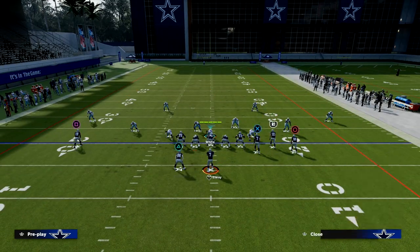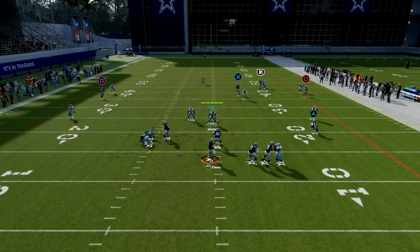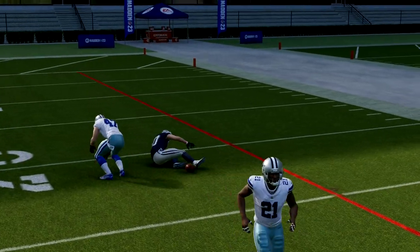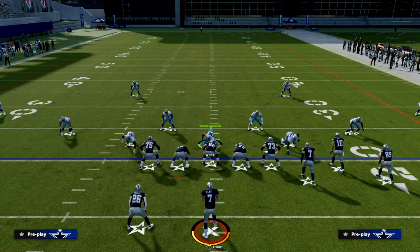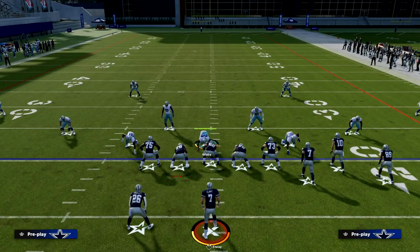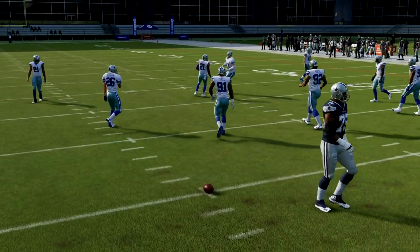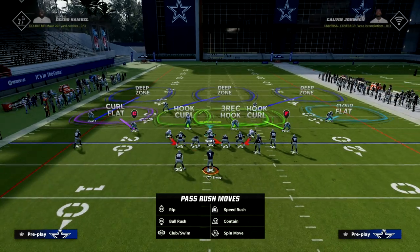We're going to run that same concept that was bombing cover two for a one-play score, and you'll notice that the outside third is actually going to run with the receiver really well. The cornerback ability is now close enough to make a play and knock the ball out. The only thing you need to remember with this defensive setup is: if the ball is on the left hash mark, the rule of thumb is to run the cover two side or cloud side to the short side of the field.